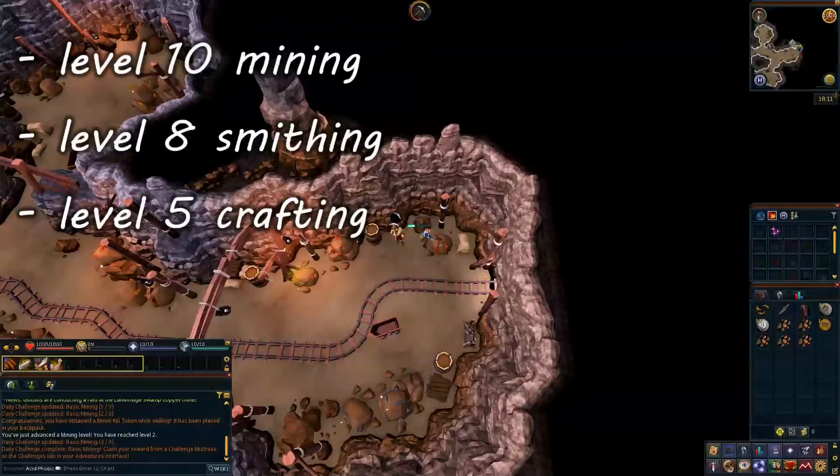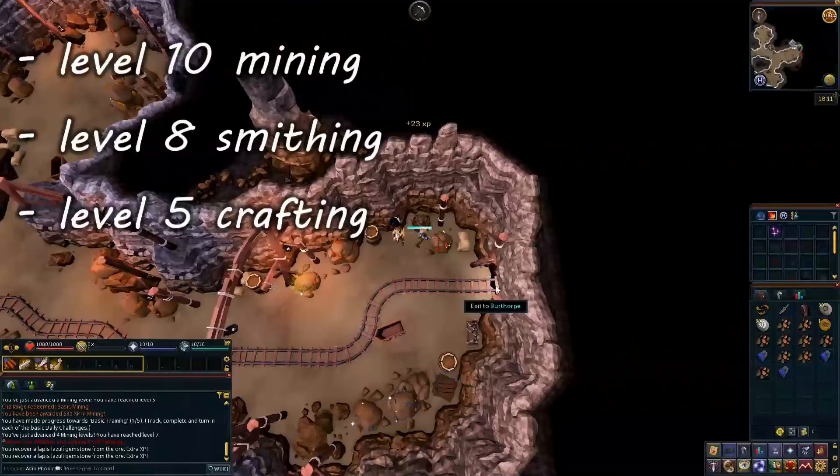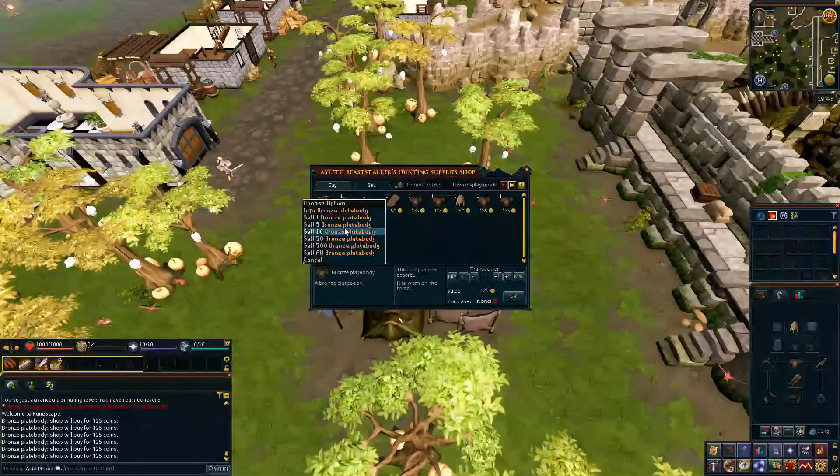Once you have reached level 10 mining and level 8 smithing, head south to Taverley to find a shop to sell what you have made. Before you leave the Burthorpe area, you should have the Dwarven Army Axe, Wicked Hood, completed Death Plateau, level 10 mining, level 8 smithing, and level 5 crafting.